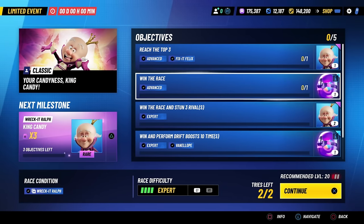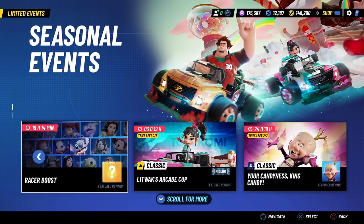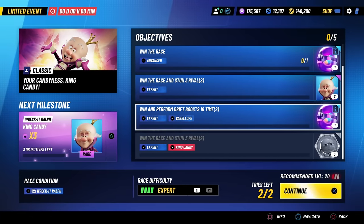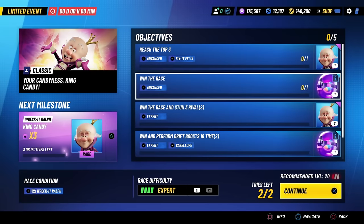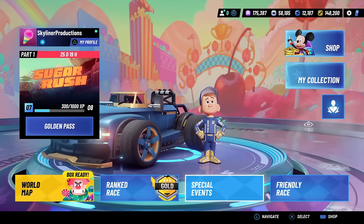They did change it so that you only have two tries a day, which is interesting. I don't think it really matters considering the event lasts all through Part 1 of the season — we have 24 days, so two tries a day, I'll just play it the next day. It doesn't really put a time crunch on it, just makes it a little more annoying. That's how you're going to be unlocking King Candy. You can get him easily just by playing the event with a level 20 Vanellope, and even with just Fix-It Felix at level 20 you can get six shards plus a capsule. He's one of the free characters.